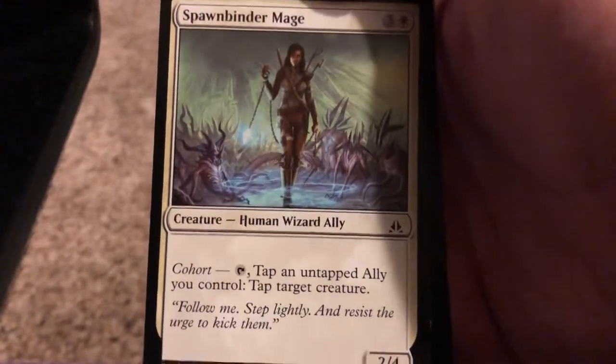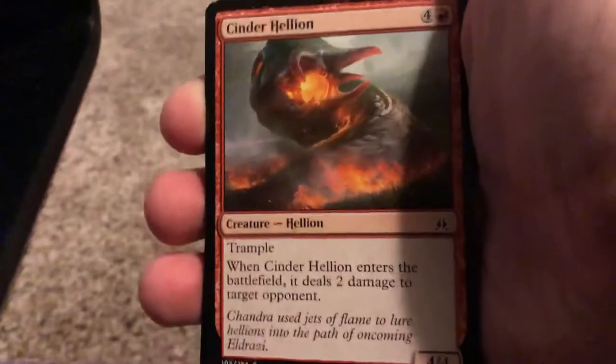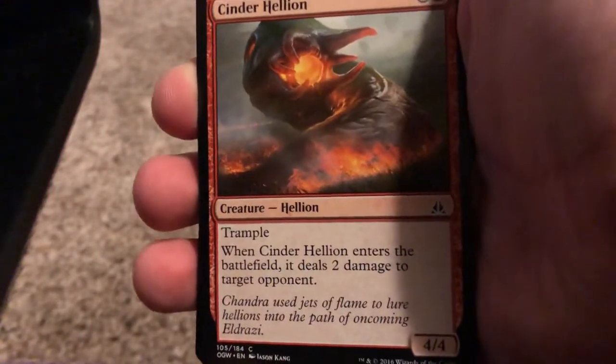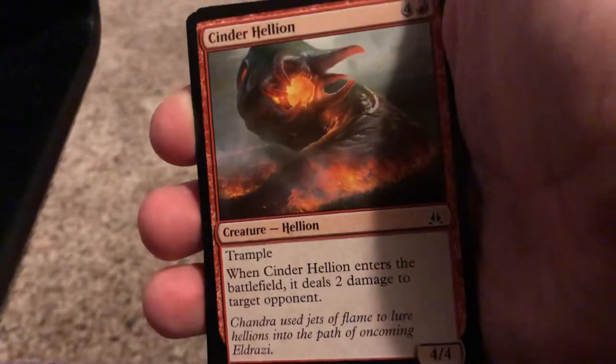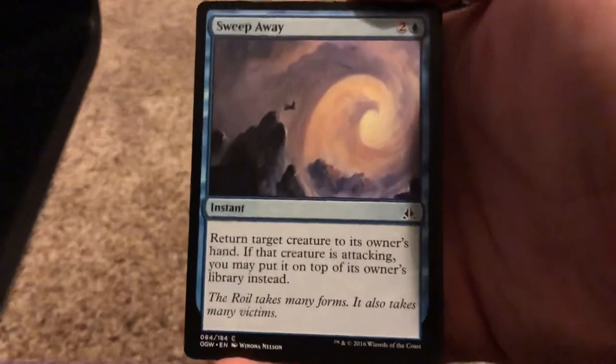Spawn Binder Mage — it's good for ally decks. Cinder Hellion. I love Hellions, Hellions are fun. Alright, Unknown Shores — it's alright. Sweep Away.